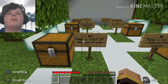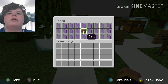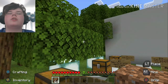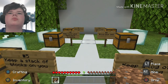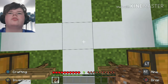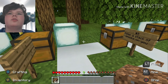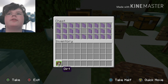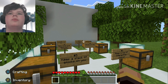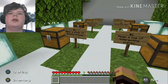Tip number five: keep a stack of blocks on you, and preferably use something easily accessible like dirt — don't use something like red concrete. You can place it to build up quickly, break it fast, and if you run out you can just dig the ground below you, unless you're in a desert. Keep a stack of blocks on you so you can get up to tall areas or build out of a hole you've fallen into.